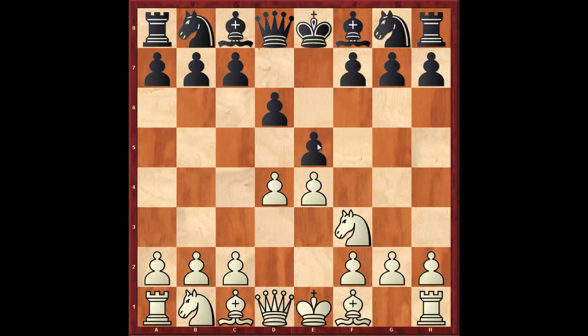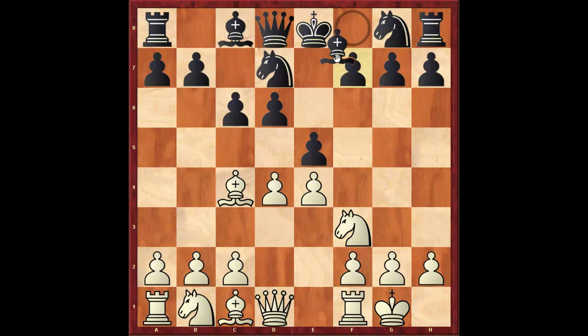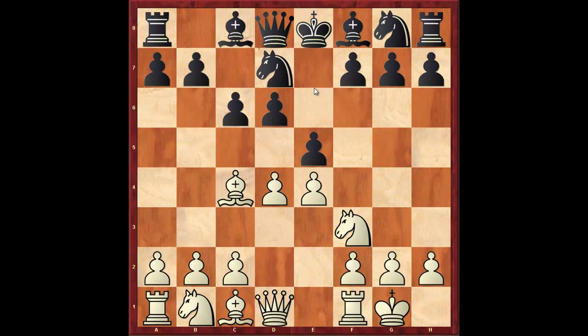Let's start with knight to d7, which is the most common way of making a mistake in this opening. White typically gets an advantage by playing bishop c4, c6, castles, and now Black must play bishop to e7 because he has to stop knight g5. Notice that if knight to f6, simply knight to g5 and White is completely winning. So going back: bishop e7, now we play pawn takes e5, pawn takes e5, and knight to g5 — and White is better.